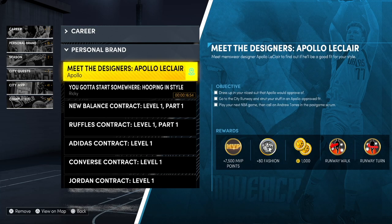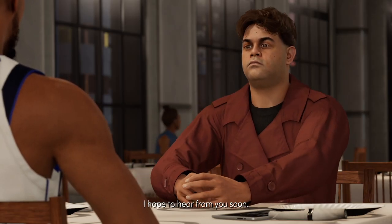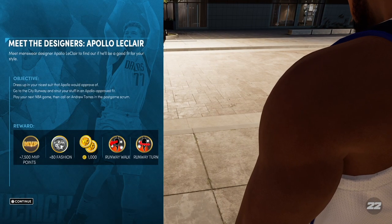In this video, I'm going to quickly show you how to complete the Meet the Designers quest for Apollo in NBA 2K22. The first thing we're going to have to do in order to start the quest is meet with Apollo. After meeting with them, we'll get a set of three different objectives to complete.